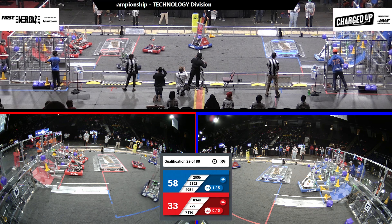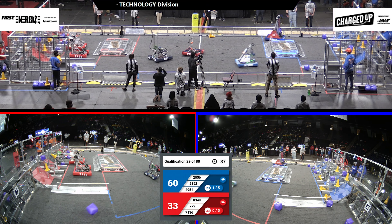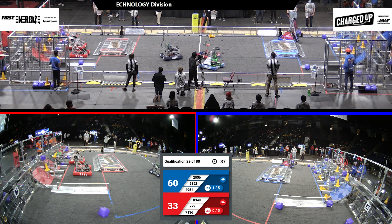772 and 83-49 are trying to line up to score those cubes. Back on the Blue Alliance, 2852 racing back to their community with a cube, trying to line up for a place to score it. They score at the low row of the Blue Alliance's grid. 2556 swerving across the field to join them with a cone to score. Over at the Red Alliance, 772 has a cube, scoring it in the low row of the Red Alliance's grid. 71-36 joining them with another cube, scoring in the middle row.